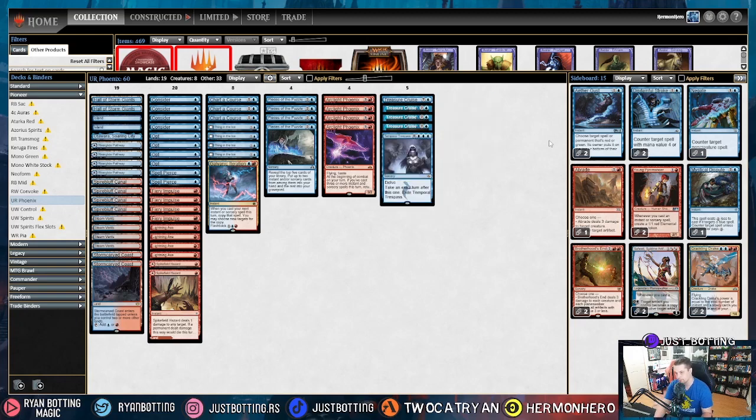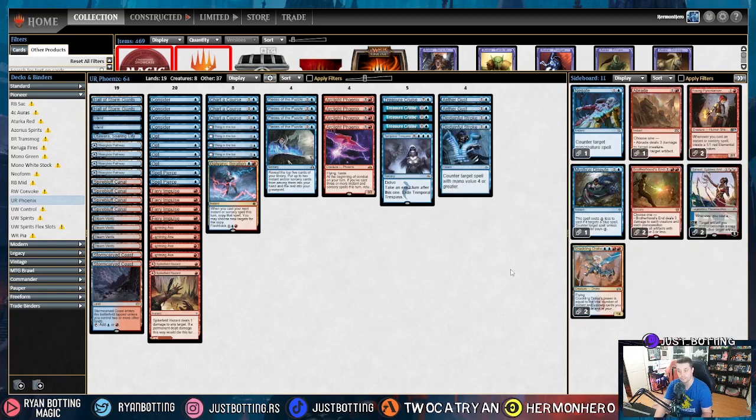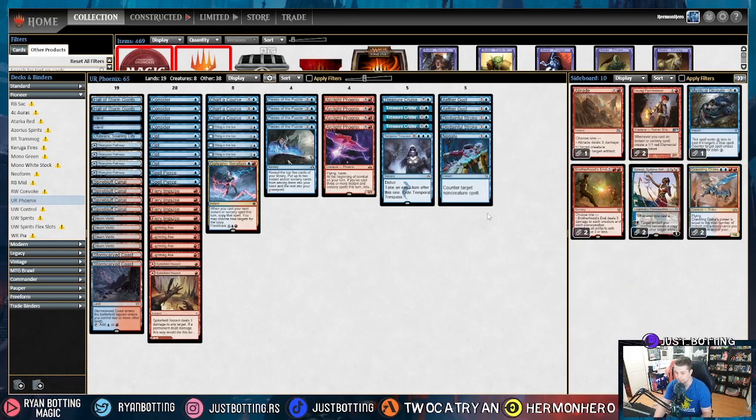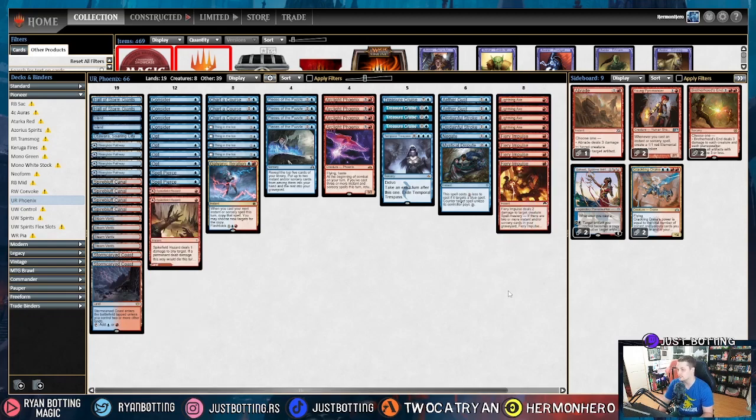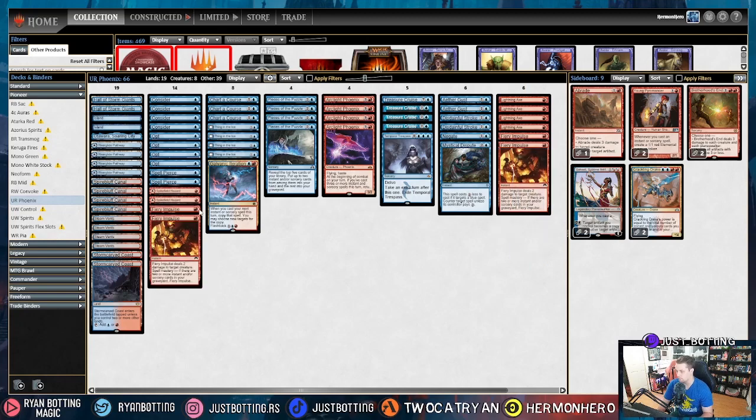The ninth most popular deck is Izzet Creativity. Against Creativity, we are bringing in a third Aether Gust because it interrupts the combo, Disdainful Stroke interrupts the combo, and Negate — you guessed it — interrupts the combo. Mystical Dispute is also pretty reasonable against the rest of their deck, and a three-mana counterspell is fine. It also helps us win the counter wars they will inevitably have with us. They normally combo with their artifacts, not necessarily creatures — they basically just have Fable for creatures and I'm not really interested in interacting with that. We'd like to take out all the removal, but we can't entirely, so we're keeping some number of Fiery Impulse in. There's no reason to keep Lightning Axes in over Fiery Impulse — Fiery Impulse deals with the creatures we care about.